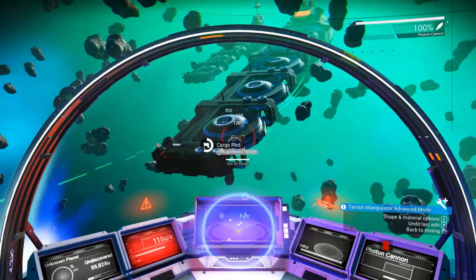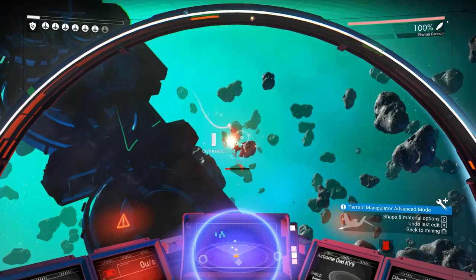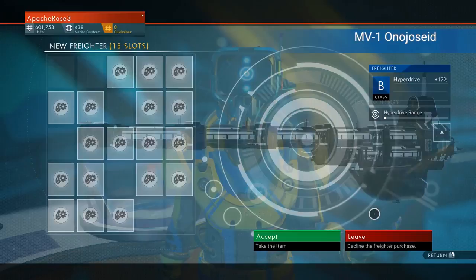What you need to do is warp through galaxies until you enter one where a freighter is under attack. Get your space butt in there and fend off all the attackers with your ship's blasters and weapons. Now that the freighter is totally out of danger, the weary captain will invite you on board. He'll be so traumatised by the entire ordeal that he'll literally give you his ship, just like that.